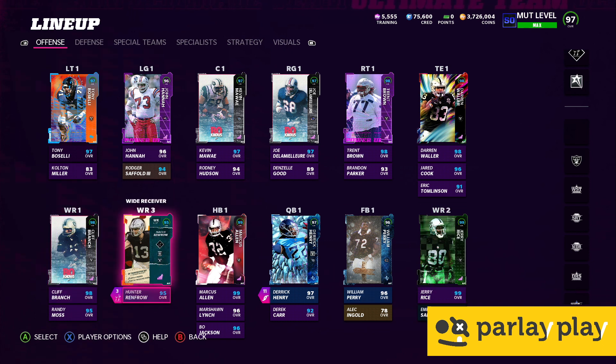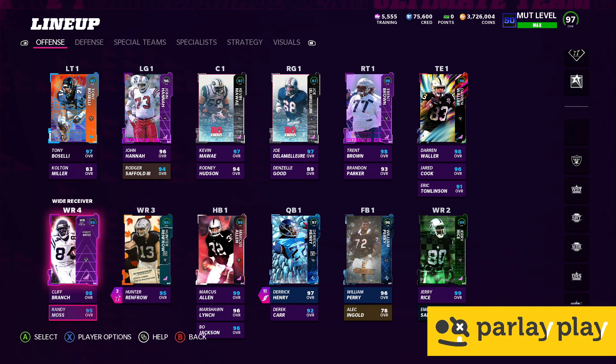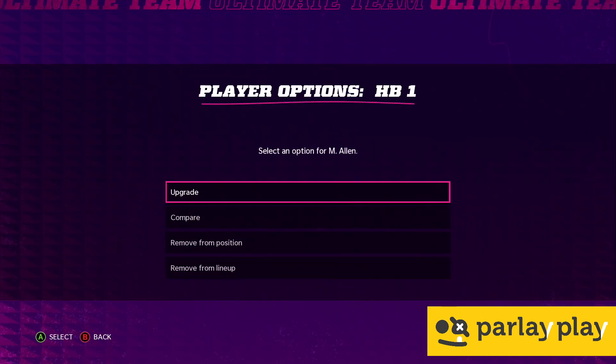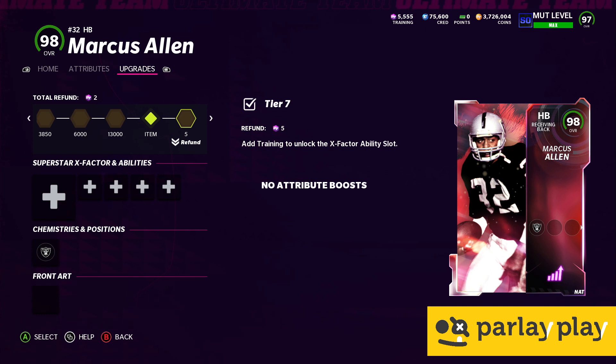Renfro is in the slot. The moment we slot a 97 or 98 in here — I've been looking at that Larry Legend but I'm just waiting to see what happens this week in terms of content. Next week's video there will be an update on this. Hunter Renfro is still killing it in head-to-head and I have Route Technician on him. Incredible. He's a 95 overall, the weakest link. Randy Moss is 95 as well, backing up. And now here is the new guy — Marcus Allen.